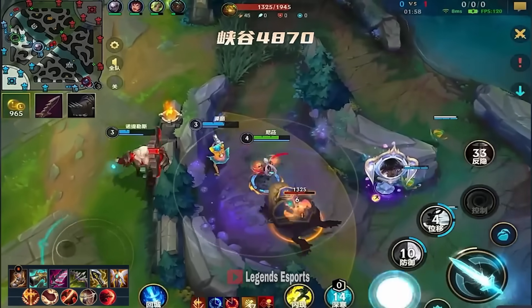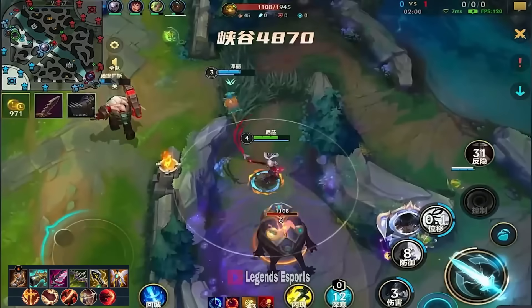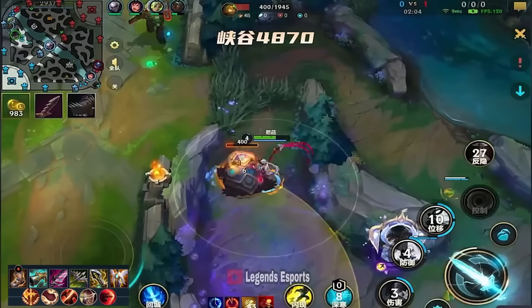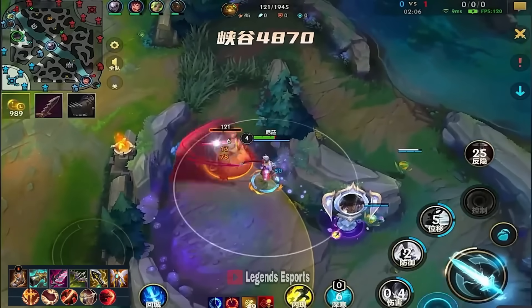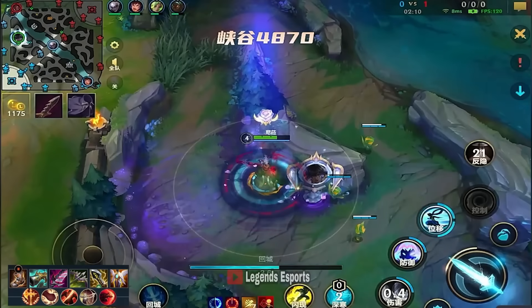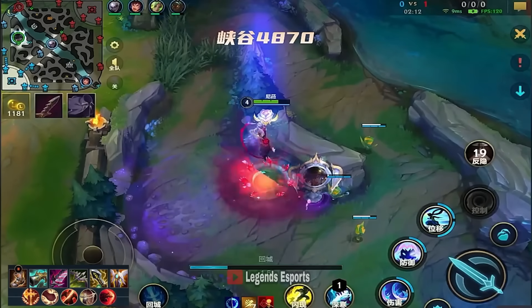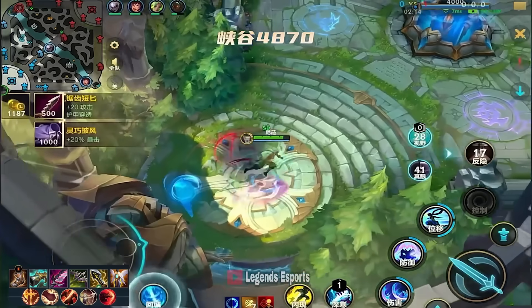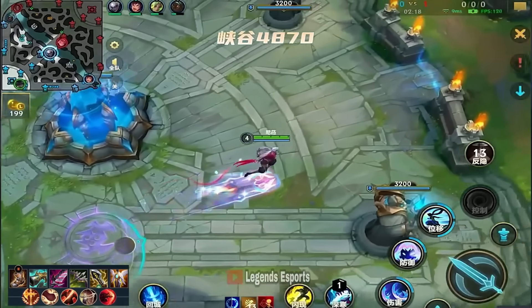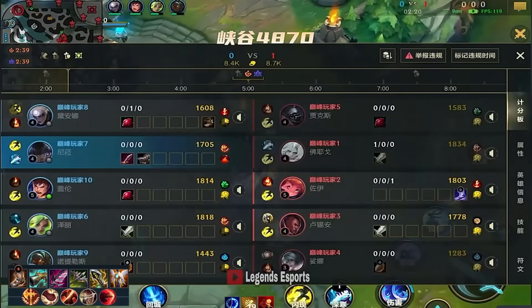Again, if they have any other champion than Zeri, it's probably likely that the Sona actually dies. And if they have any other champion than Nilah jungle, it's also likely that they actually get killed there. But during the early game, they simply don't have the power to do anything, because they're really not early game powerful champions. You have to keep that in mind.